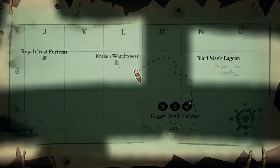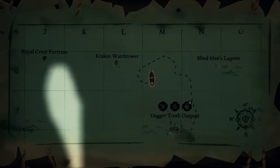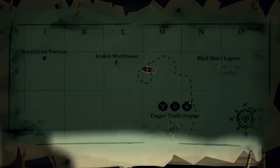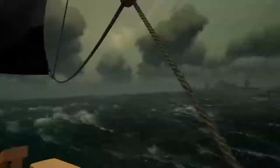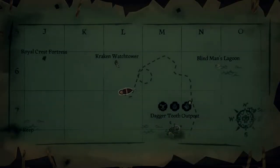Now, this is a full turn with my sails all the way down. I'm gonna raise my sails to halfway and we'll do that same turn again. You'll see — with the sails halfway, you get a much tighter turn, which is really important for ship combat. Your sails are not to be ignored in the fight.